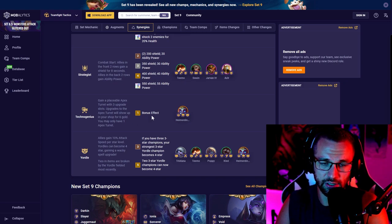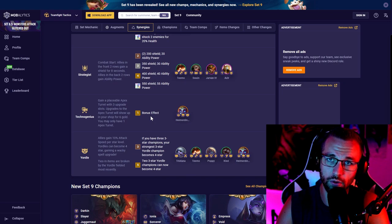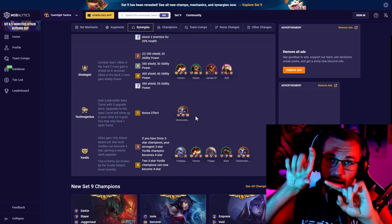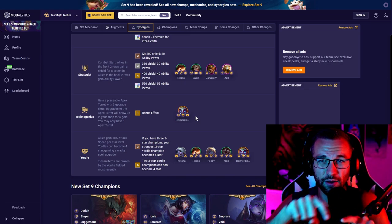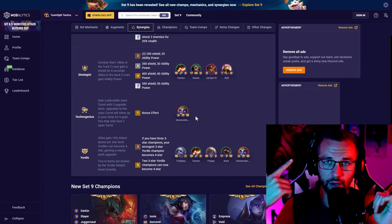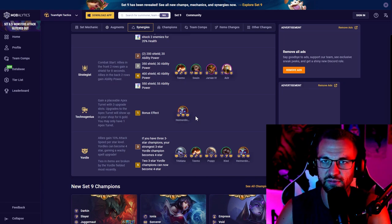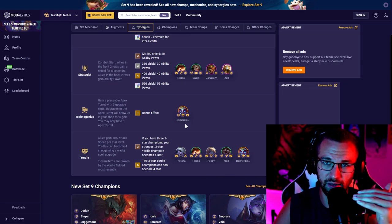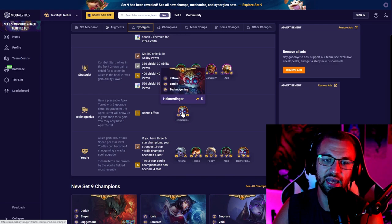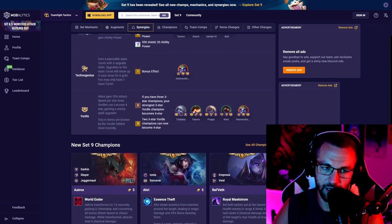Techno Genius (Heimerdinger): gain a placeable Apex Turret with three upgrade slots. Upgrades show up in your shop for 6 gold, and you may only have one Apex Turret. Be aware: once Heimerdinger is on your board, one of your shop slots can be taken by a turret upgrade, so avoid placing him while rolling for units. Some upgrade options include sunder and shred, healing reduction, bonus damage, rockets, and Goldenator — which works like Collector, executing units for gold. Heimerdinger is one of the best units in the game and can fit in almost every board.